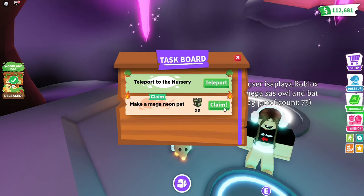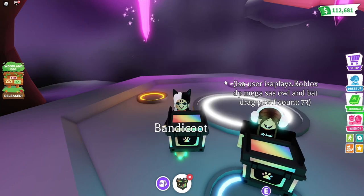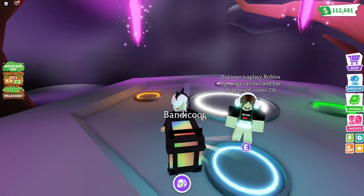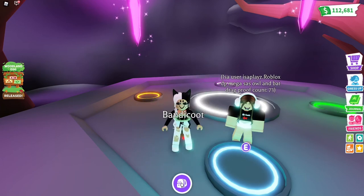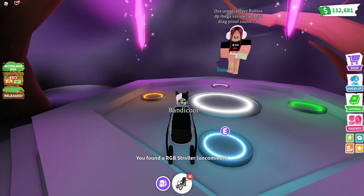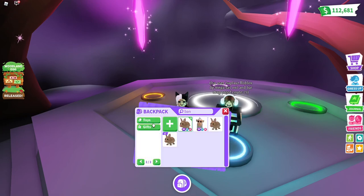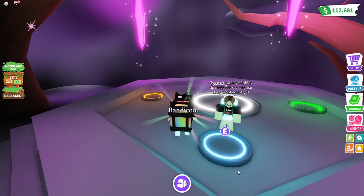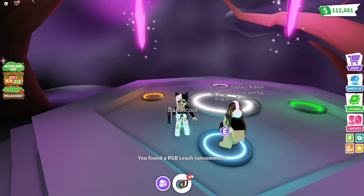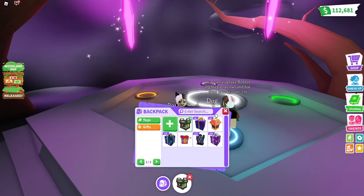Now for the moment we've all been waiting for — we're gonna open three RGB boxes. Isabella also had three boxes to open so we decided to open them together. Box number one: I got a stroller, and I do really like those strollers. She got like a cell phone or some type of device. Box number two: I got an RGB leech and she got a pair of headsets. I think so far I've opened like 15 boxes in total.